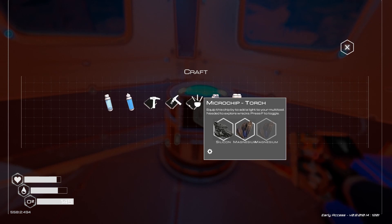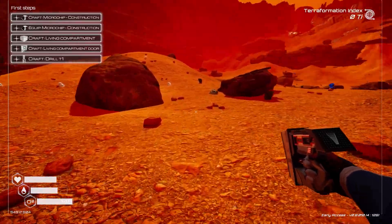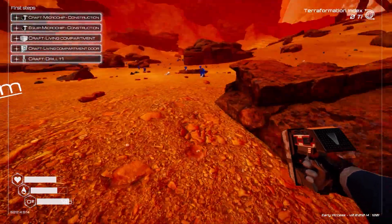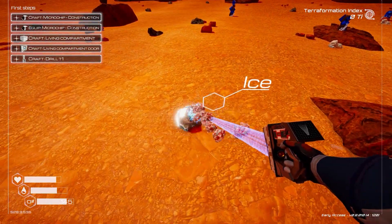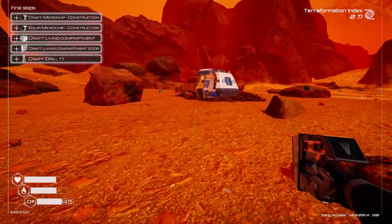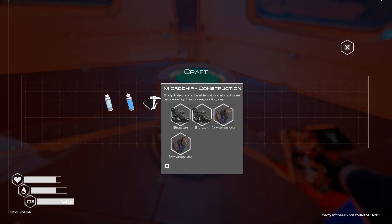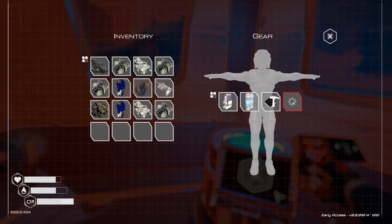For microchip construction we need some more magnesium. Magnesium is the little two-part ones — I like how the different elements have a kind of different look. I have a feeling we might need ice and silicon as well. Inventory is full. Now we equip the microchip construction — we're running out of equipment slots, so we'll have to make a bigger suit soon.